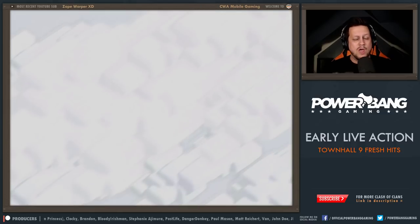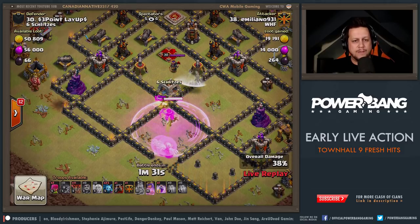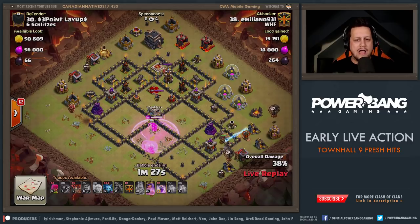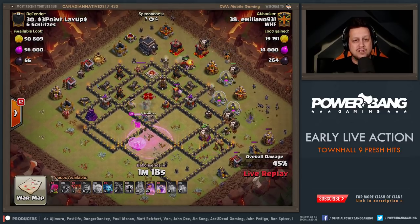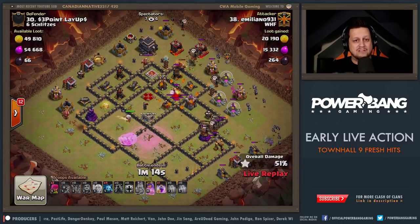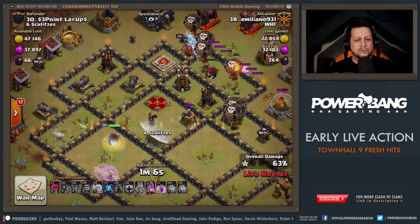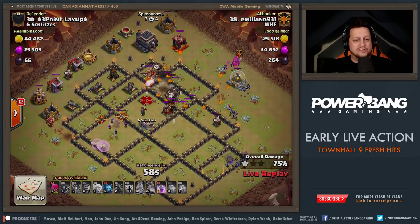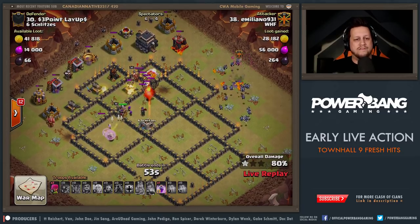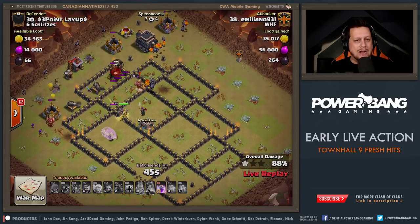Emiliano trying to redeem himself from that earlier minion hit — he's bringing 23 minions this time. He's charging into the base, working into a sweeper with that queen. Rage spell down — that's going to help him get through much quicker. The Lava Hound covers all of the right side of this base. You can see how much value he's gotten here with the queen as part of this charge. Enemy queen is down. He's pretty much covered the whole base for traps with these Lava Hounds, and he's sending in targeted balloons to get to those air defenses.